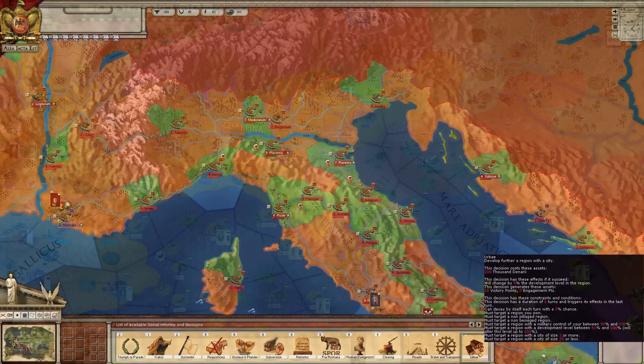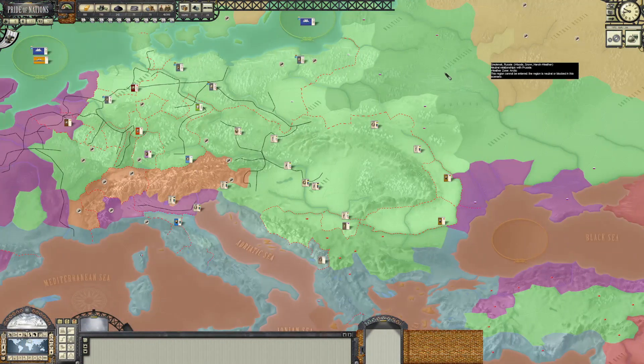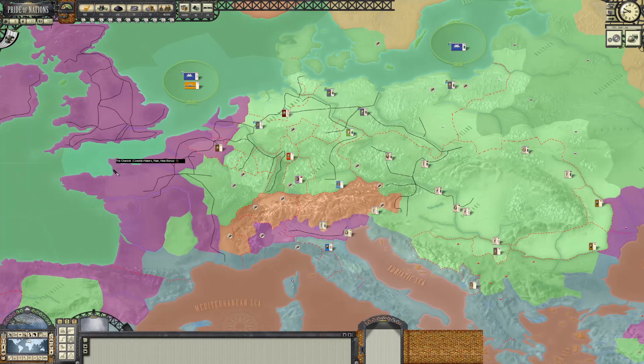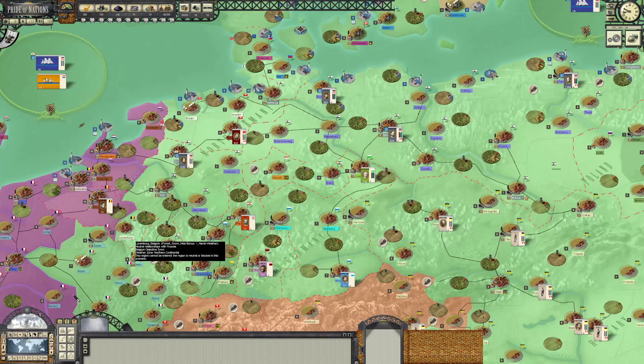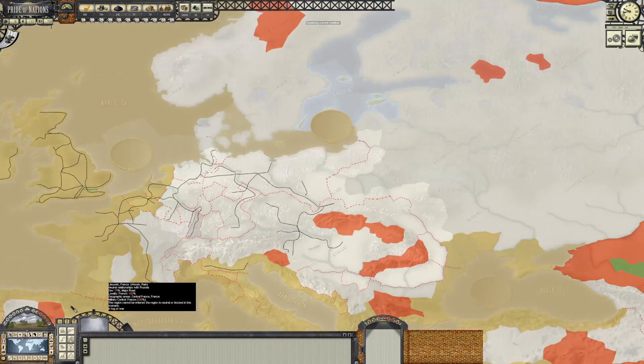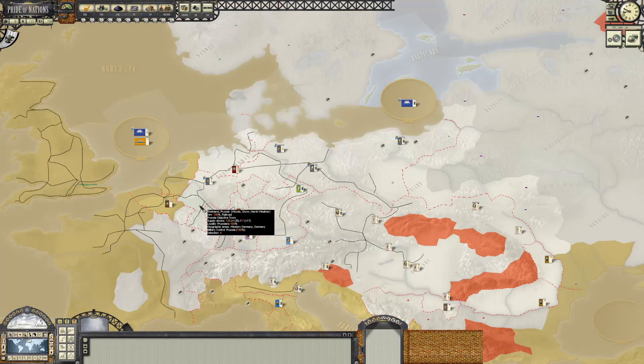Alea Jacta Est is, unlike Pride of Nations, a much more approachable title. I'm not even hassled to do that — just looking at the pretty maps. Greens and blues, of course purple. The climates. There's so much control information in this game. I think we need something more simple.